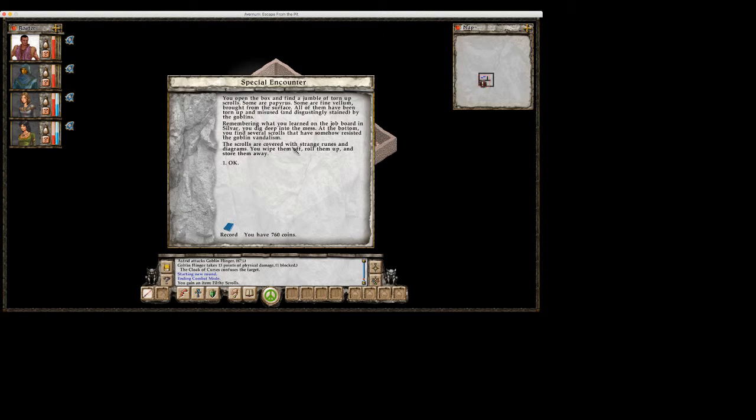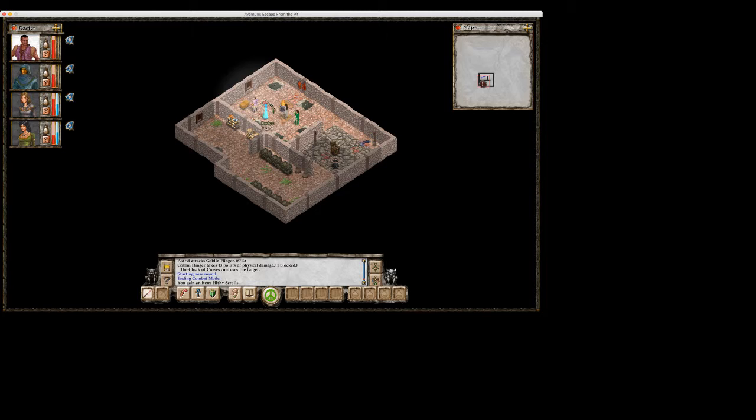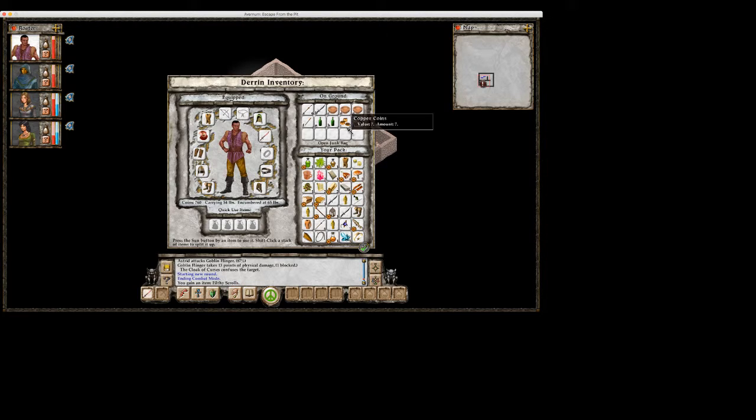You open the box and find a jumble of torn up scrolls. Some are papyrus, some are fine vellum brought from the surface. All of them have been torn up and misused, and disgustingly stained, by goblins. Remembering what you learned on the job board in Sylvar, you dig deep into the mess. At the bottom, you find several scrolls that have somehow resisted the goblin vandalism. The scrolls are covered with strange runes and diagrams. You wipe them off, roll them up, and store them away. So that is a quest item. Money. Beer.